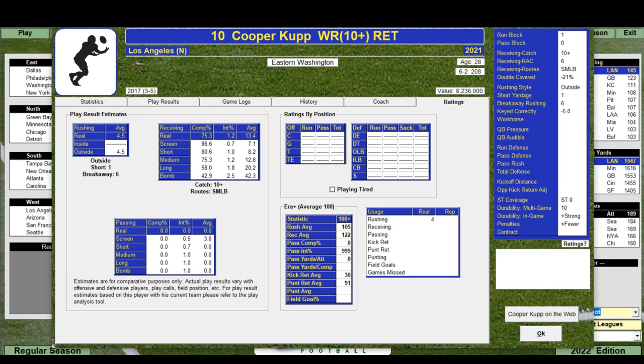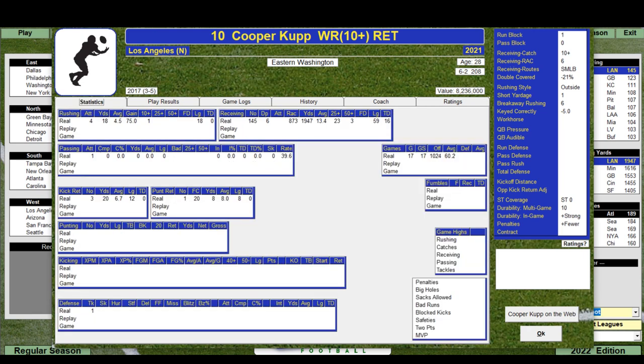Let's look at Cooper Kupp — I obviously messed up his name there. The card shows durability percentages — he's very strong, so he'll stay in the game and penalties will be fewer against him. You can change all of those. 145 receiving receptions, after-the-catch yards I believe is 873, and almost 2,000 yards in the air. Pretty good.